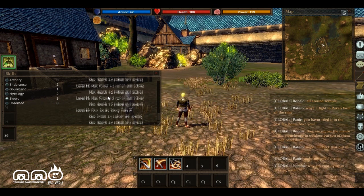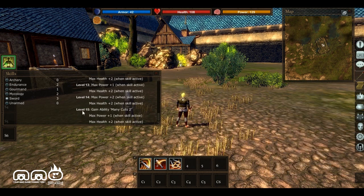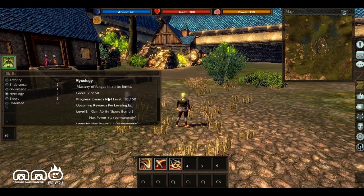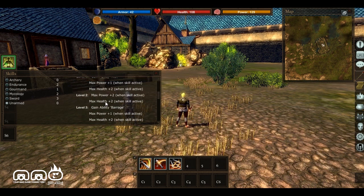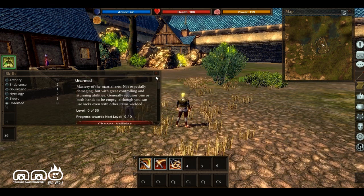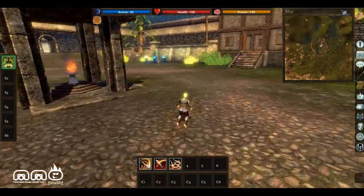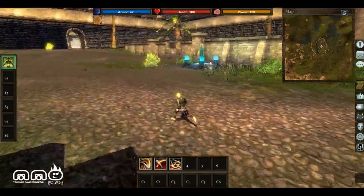You can click on a skill and scroll down to see the different skills you'll unlock as you level it up. The max level appears to be 15 for now, and you'll get more passive increased stats for your character. We've got Archery, Endurance, Gourmand — which seems to be about eating food and making it more beneficial — Mycology, which is the gathering skill for picking up mushrooms, Sword, and Unarmed. Unarmed is really interesting — we can run around with no weapon and just start punching and beating enemies to death with our bare hands. That is so cool that we don't even need a weapon to be really strong running around killing enemies.